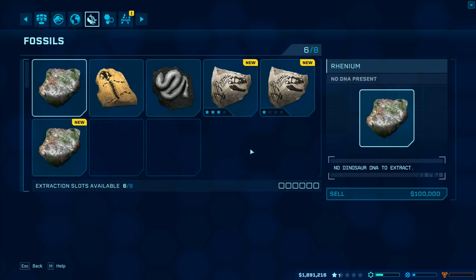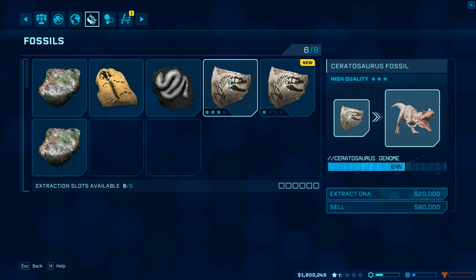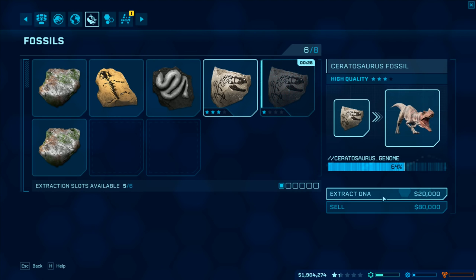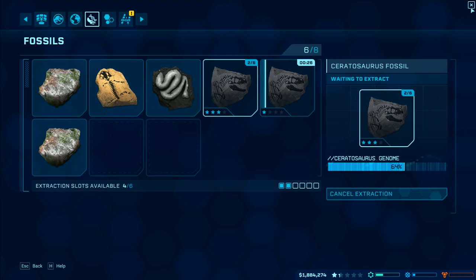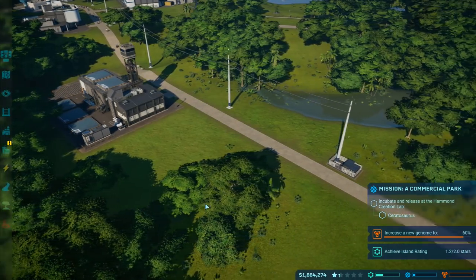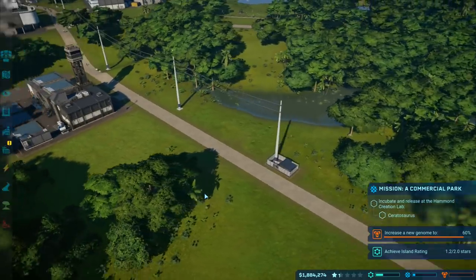Let's go to the fossils and see what was found. We got another one here - a hundred thousand for that one. I still haven't had the one where I had to sell these things. Ceratosaurus, and another Ceratosaurus - that one's a low quality one, I'll start that one first, then go to that one. Both of those are going to be looking pretty good.